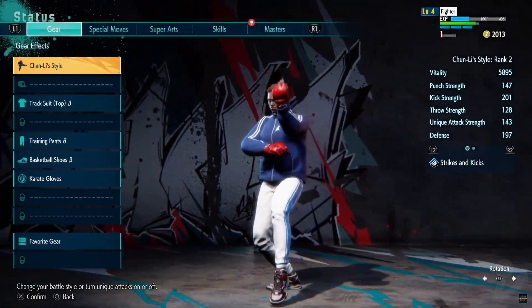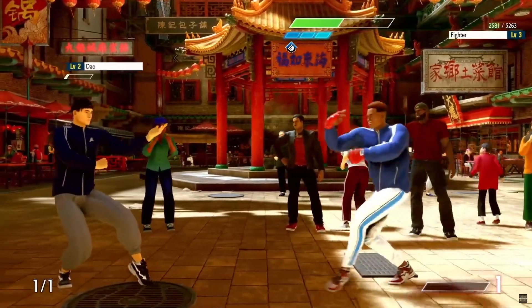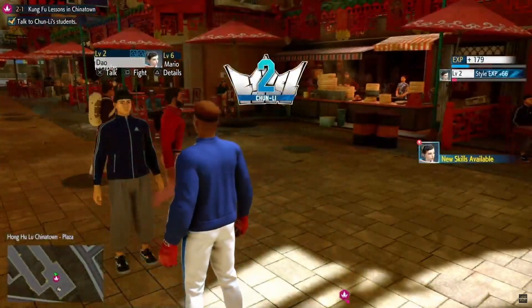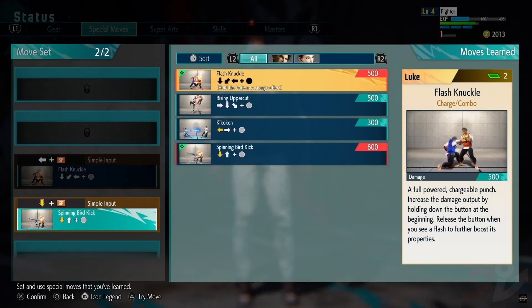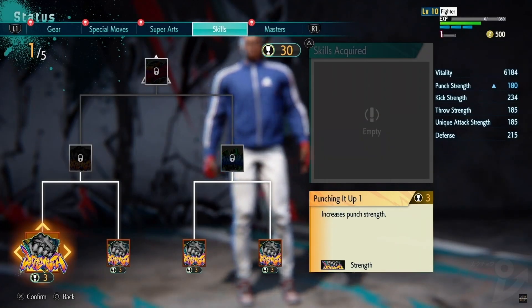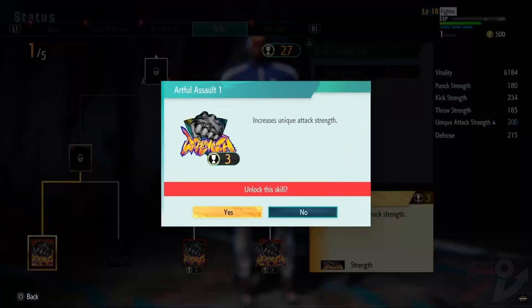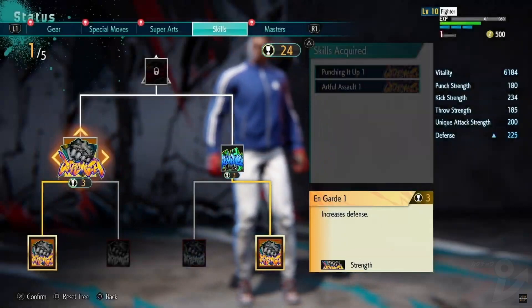Choosing a Master's style lets you use their basic attacks. Using that style in battle lets you accumulate experience points, which raises your style level. Level up enough, and you can visit your Master to learn new attacks and expand your moveset. In addition to experience points, you can also earn skill points through battles. These can be used by opening up your device and selecting skills. Here you can unlock buffs for your character that can increase their punch or kick strength, maximize their vitality, and more.